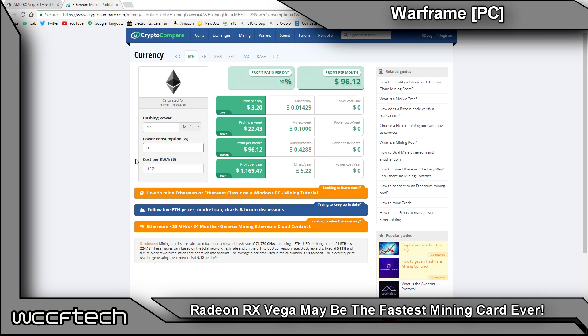The Fury X, if overclocked and set up, can get upwards of around 31 megahashes. At 31 megahashes, that is $2.11 a day, or $63.40 a month — and that's not accounting for the cost of the card or the cost of power. The GTX 1070 setup is going to do you roughly the same: 31 megahashes, $2.11 a day, or $63.40 a month.